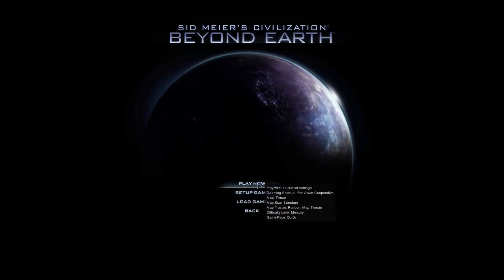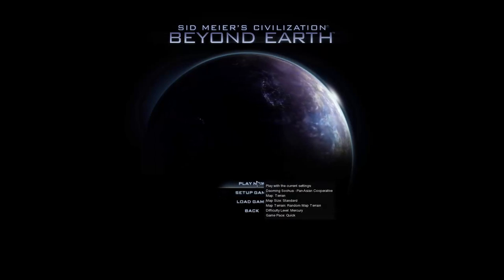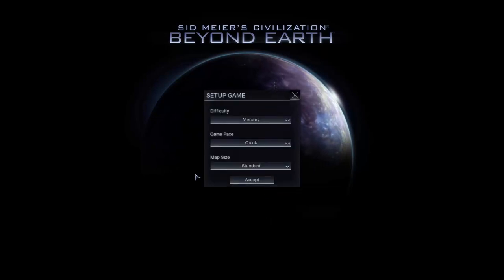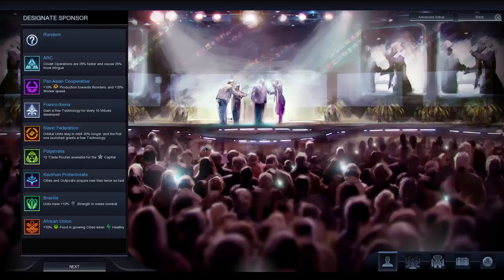So instead of clicking 'Play Now', which will give you the settings they've decided on if it's the first time you've played, click 'Set Up Game'. It's not just setting up your difficulty, how many turns you want and your map size. Once you've clicked that you'll actually come to what's called the seeded start, which gives you a lot more choices and puts you on the path you want to begin with straight away, helping to focus your efforts.